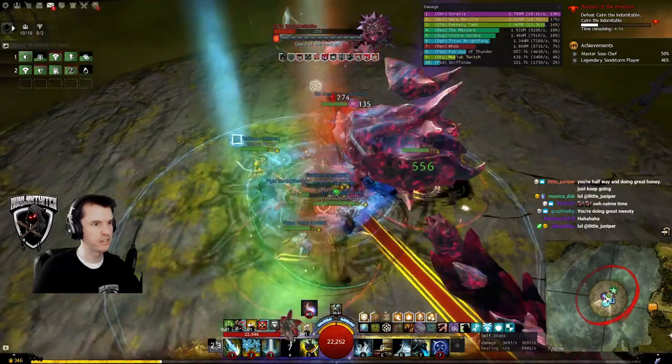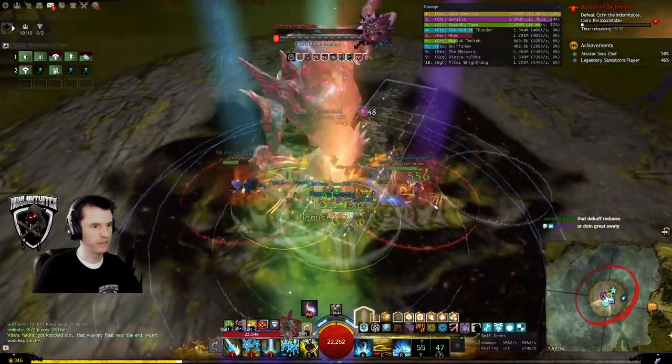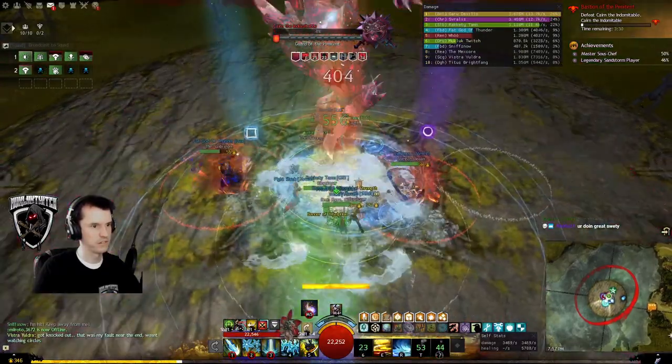The boss occasionally stretches out and turns into an angry clock — just face the boss and dodge to the left. That's it. The boss occasionally summons large donuts. I don't think these actually do anything.